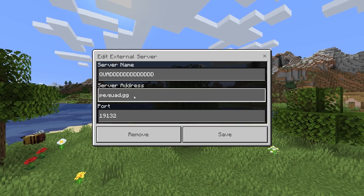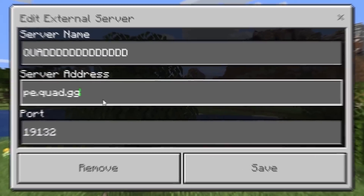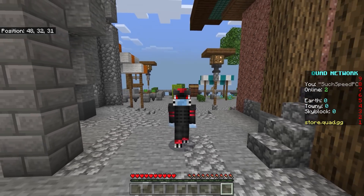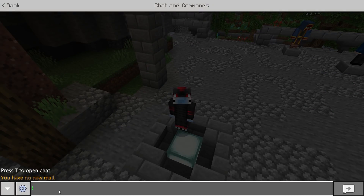So today, I am going to be exploring the Quad server. Interestingly, you can connect to this server on Java Edition Minecraft on the latest version of 1.15. The IP is on the screen right now. This is the IP if you want to connect through the Windows 10 Edition. I just logged on and everything looks relatively normal, apart from my coordinates, which are just somehow in the top middle of the screen, and I don't know why they're there.